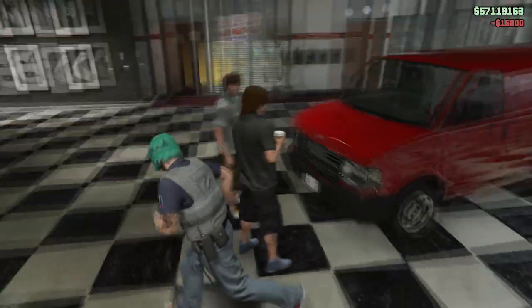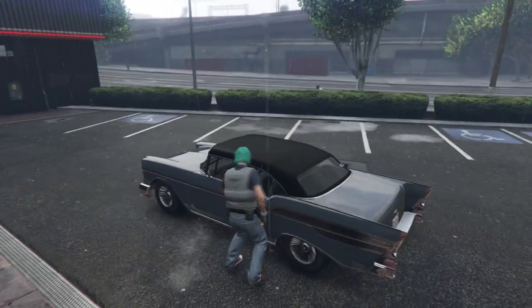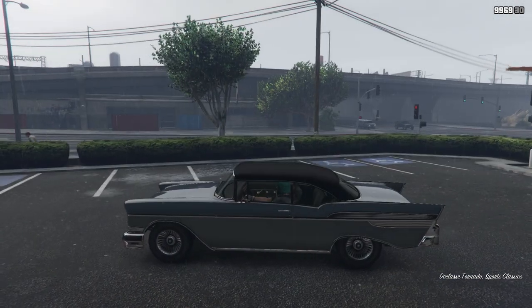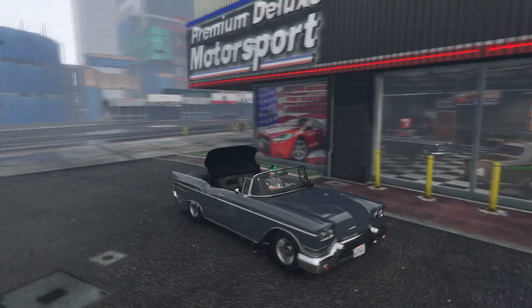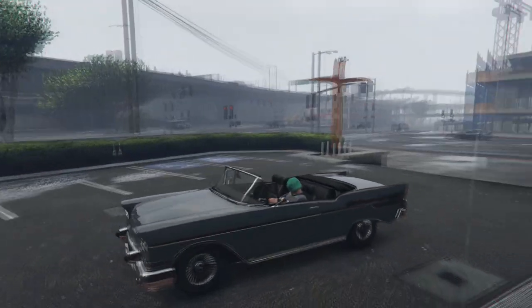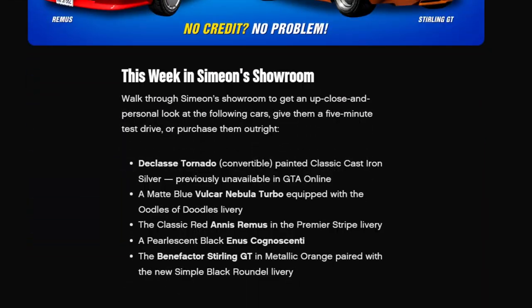Like the previous week, Rockstar put in this same exact spot a convertible D-Class Tornado, which you can open up the roof as you can see right here. This variation of the Tornado isn't available on the website, and you can't find it on the street either. Upon checking Rockstar's Newswire, this car was indeed rare. Last week's Newswire under Simeon's section says 'D-Class Tornado convertible painted classic cast iron silver, previously unavailable in GTA Online' — and this week it's not available anymore, not even on the website.